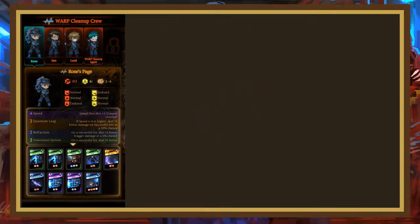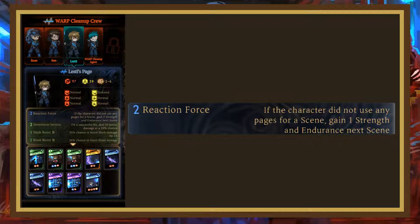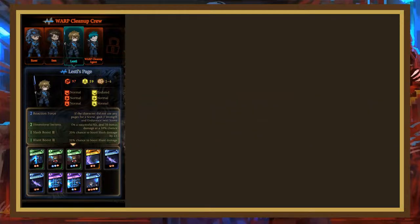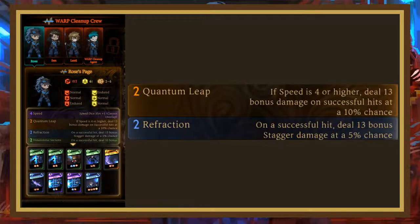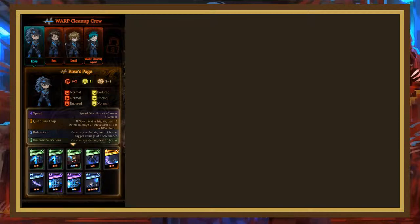Before I get into deck construction, let me quickly go over Lesty, Sun, and Rose's passives. Lesty has Reaction Force, which gives strength and endurance if the user didn't use any pages last scene — this synergizes with Overcharge and has similarities to Gyeong-mi's passive, but isn't very good at this stage as you hopefully won't be casting 0 pages in a turn, though brawl decks might want it. Sun has the Refraction passive, which gives a 5% chance to deal 13 stagger damage on hit — averaging just over 0.5 extra stagger damage per hit, which isn't great. Finally, Rose also has Refraction, plus the Quantum Leap passive, which gives a 10% chance to deal 13 bonus damage if her speed is 4 or higher. These passives don't synergize with charge at all, but the Rip Space card makes Rose the premier option for charge decks right now.